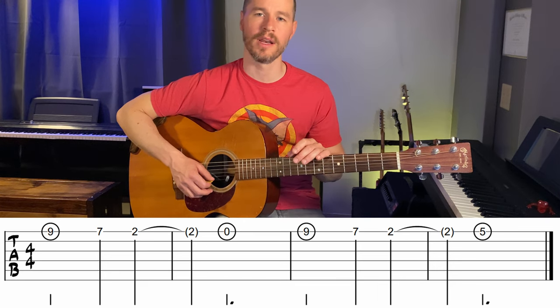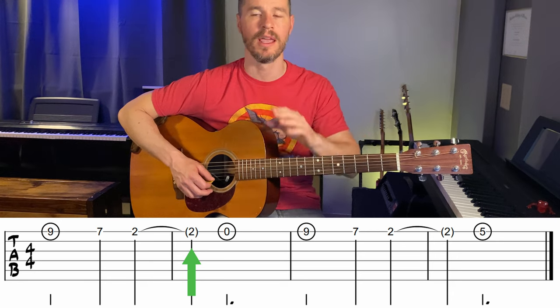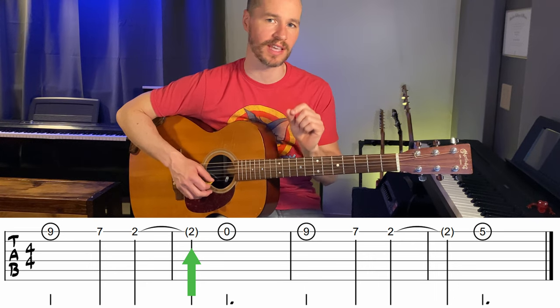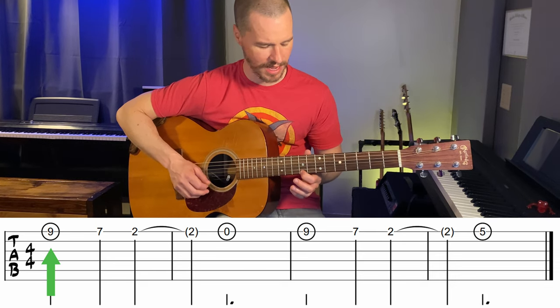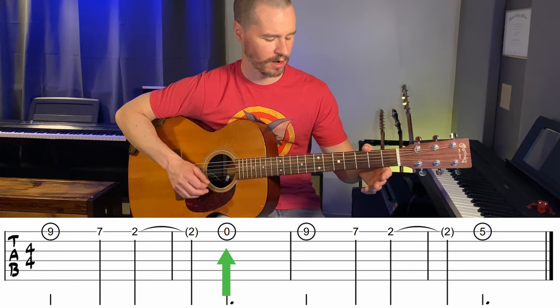I'd like to point out that we do see another two in the tablature and it has parentheses around it, connected with a little arch. That's called a tie, so we don't have to play the second two that's written there — we just hold over the first two. One more time: nine, seven, two, zero.